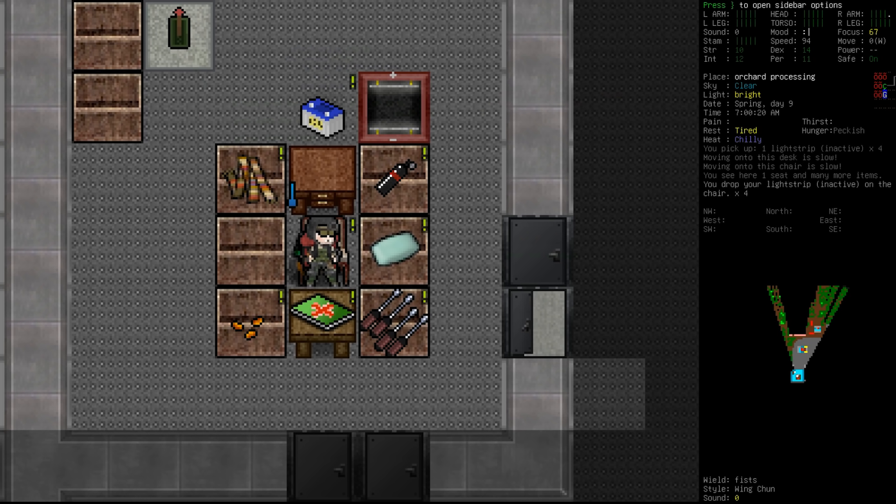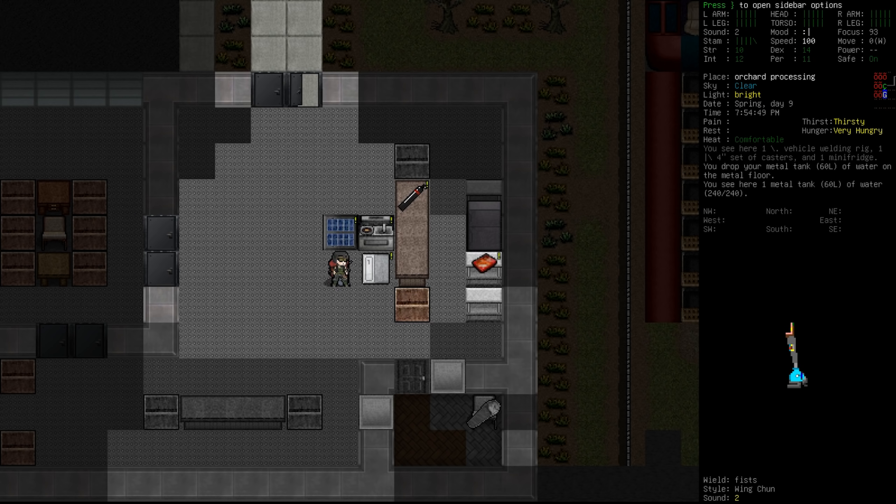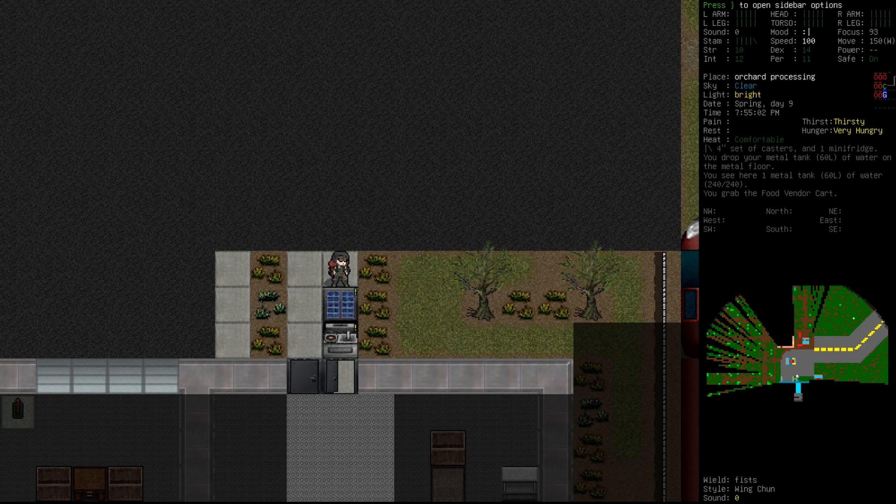We won't be able to because the tank needs to be empty first. So we'll just have to accept that for now, but we might be able to put it underneath. The kitchen unit is full. That's a negative on the waterfront. I would like to try and get some in our canteen — and yes, we actually do have one on us. The good thing about Dusk is that we can't accidentally eat our canteen. The things that you say in the Cataclysm.